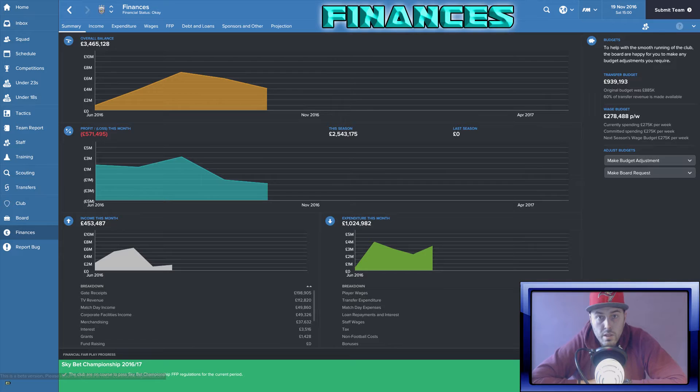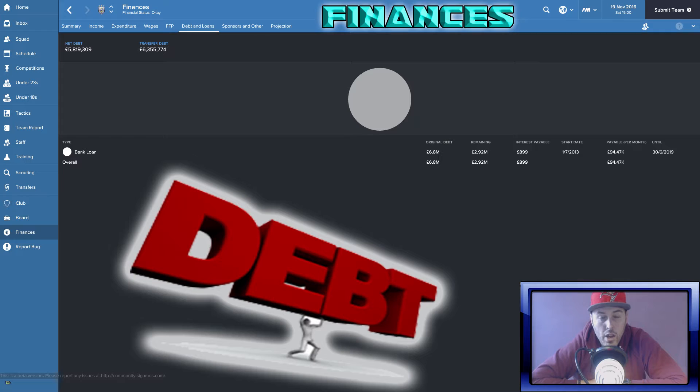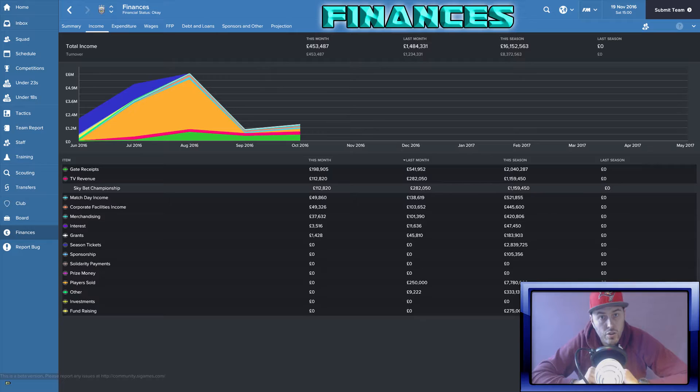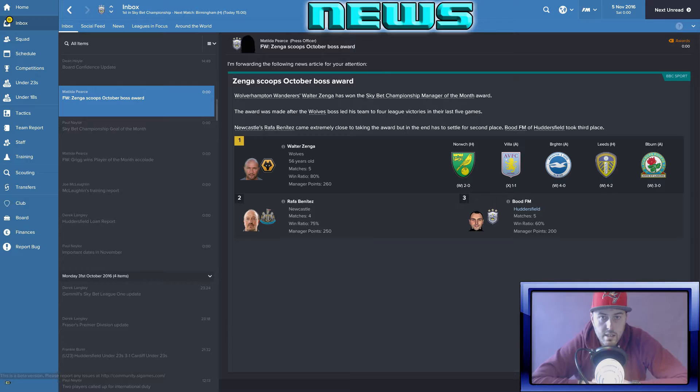Let's have a quick look at the money because it's going. Our owner is rich — worth a few hundred million pounds — but I didn't realise the club's in debt. We owe 6.8 million to the bank, which surprised me. We're losing about half a million a month and have about three and a half in the bank — we're probably going to be skint by the end of the year. If we get into the Premier League we'll be okay, but if we don't, it'll be interesting to see if the chairman helps out or if I have to sell players.